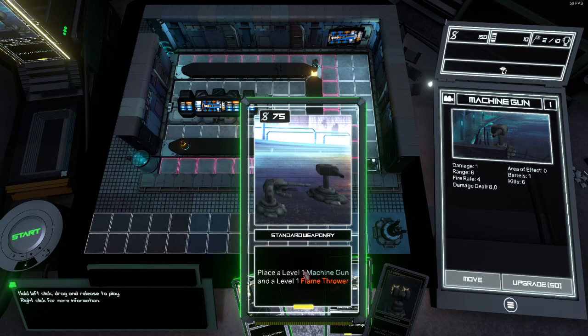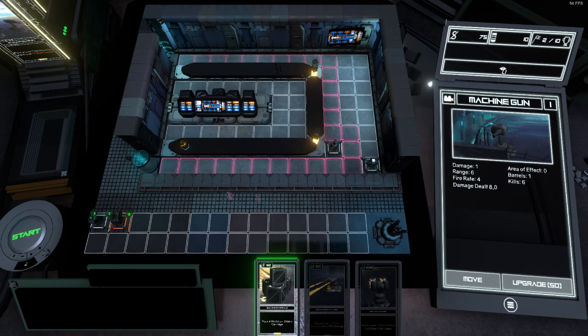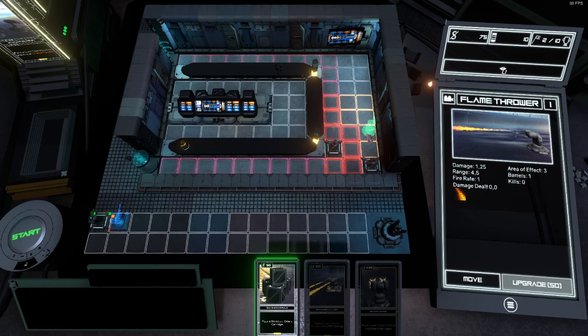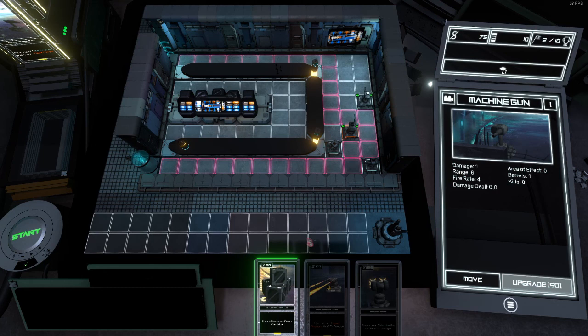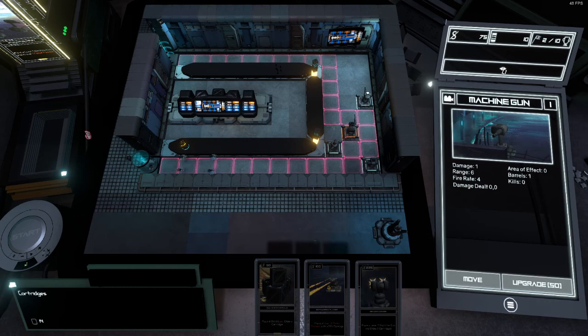Place a level 1 machine gun and a flamethrower — yeah, let's do that. You can go there, and you can go there. Give me a new card. Let's start. Oh, there's a lot more coming now. But nothing we cannot manage. Don't light up my turret. They still don't stand a chance, man.